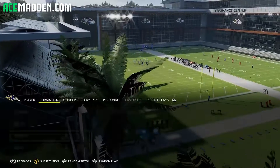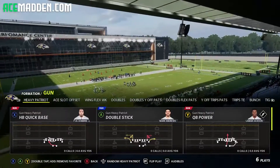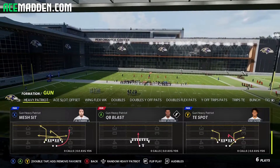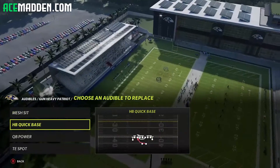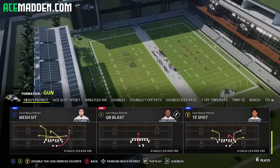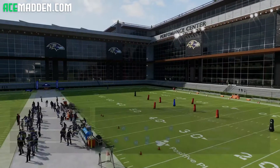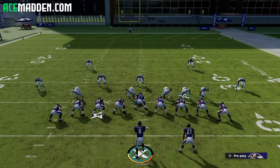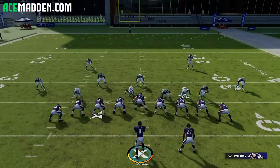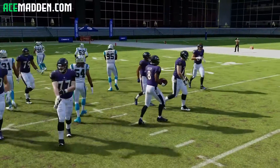I'll briefly show you: in Heavy Patriot you do have quick base, quarterback power, and quarterback blast, and you actually have a couple of decent pass plays — mesh sit and tight end spot are both decent. Now when you come out in this formation, opponents are going to come out and stuff to completely sell out on the quarterback run. So it's not my favorite formation to use this year — it was really good two years ago, but it is usable. I would definitely try it out at least.